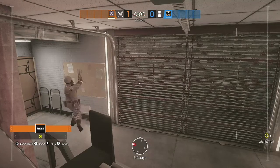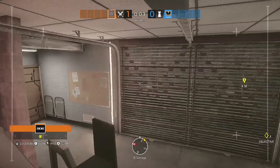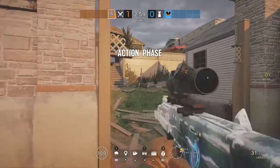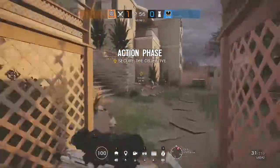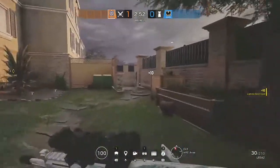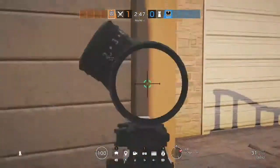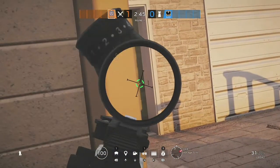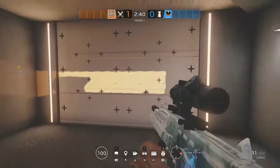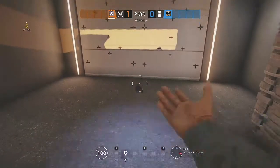For destroying bandits and mutes and stuff — I think they're called anti-breachers — what you guys want is Twitch or Thatcher. If you're newer to the game, I recommend definitely running Thatcher because Thatcher's gun and ability are a lot easier to use. The Twitch F2 has really strong recoil, so if you're not great at controlling recoil — whether you're a newer player or even some older players — I recommend running Thatcher instead of Twitch.